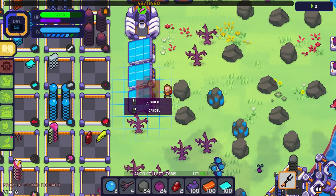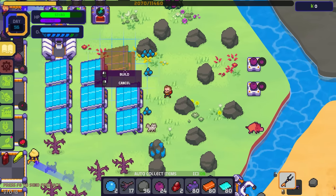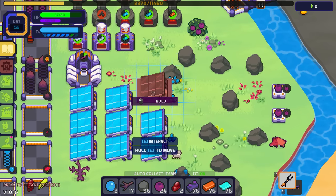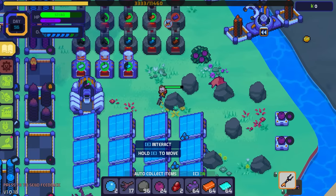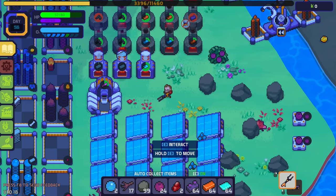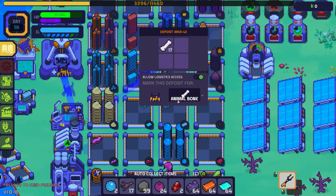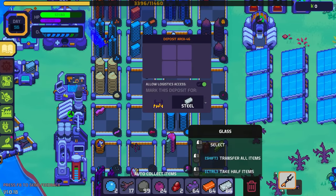Oh my gosh, the things keep respawning faster than I can build them. That's in the wrong spot — wait, I can move this. There we go, that's better. Now I want to get three more furnaces going — one here, one here, one here — to get more plastic going because we need plastic like crazy. I need steel but I've been selling it all. Oh wait, there's steel right here.